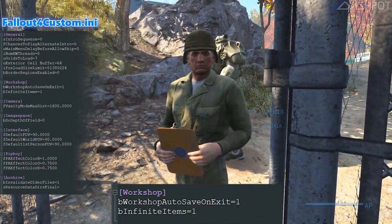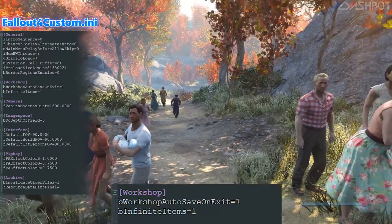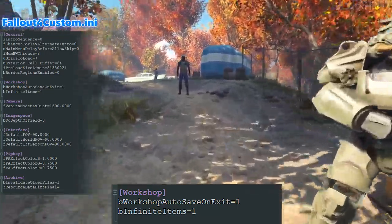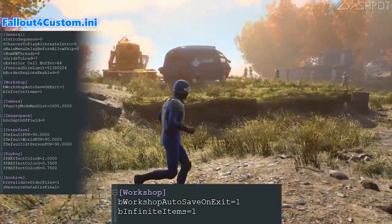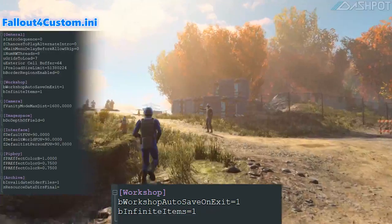For the workshop, I've added an autosave so if we get a crash while building, hopefully we won't lose much. Also, I have it set so that if you have the materials to build one of an item, you can build an infinite amount of that item. I really want to get creative, so hopefully that will help out.